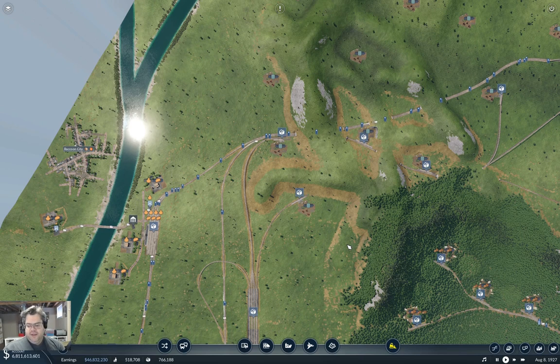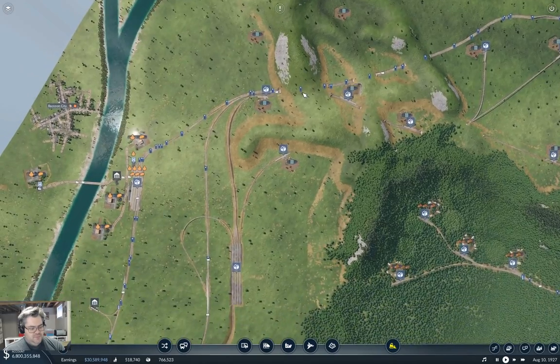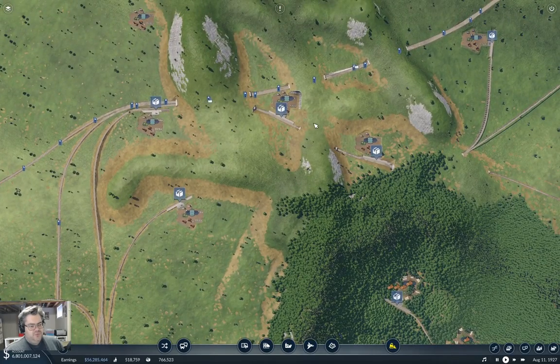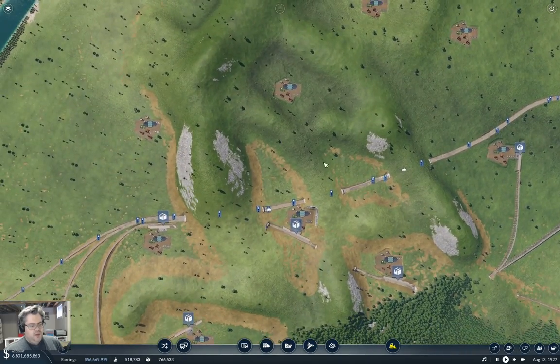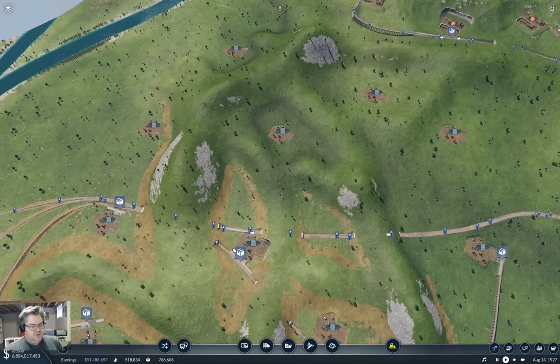Hello everyone, welcome back to Longland in Transport Fever 2. Last time around we were getting these oil wells connected up. Now this time around we've got an additional batch of oil wells to connect up. Last time I was pontificating about bringing the tracks from here out around roughly this way, and maybe popping through here, which allows us to get over this section of mainline. I think that's probably as good as anything.